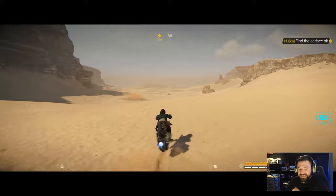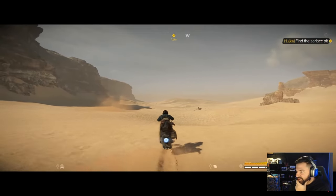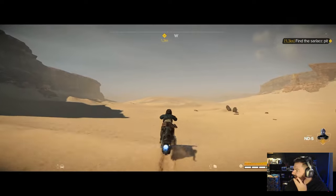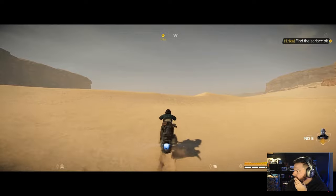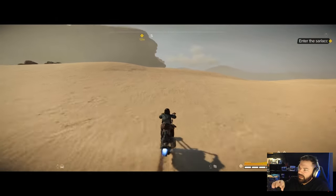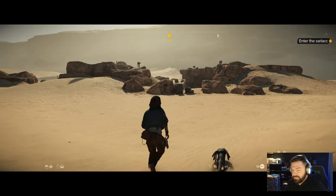That's gonna be a sick mission. This plays into the fact that you have to do side missions to get things to help you out on your journey. This gives a good idea of the traversal and how long it's going to take to get across the map. You can see there was 1.4 kilometers to the destination and how slowly it was winding down. So these maps are gonna be huge.